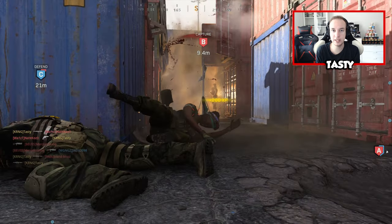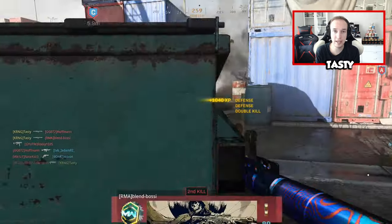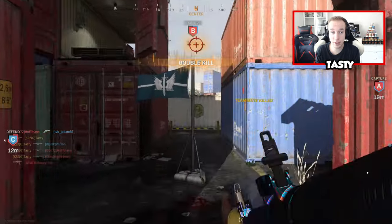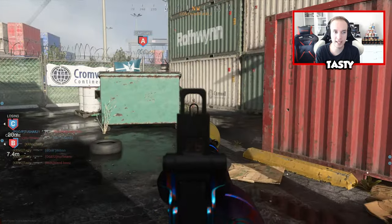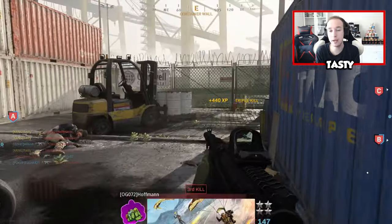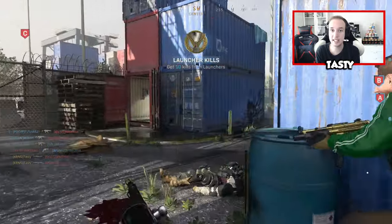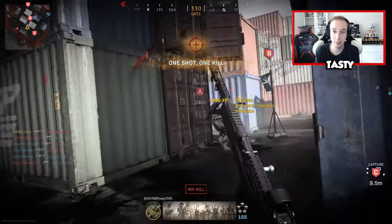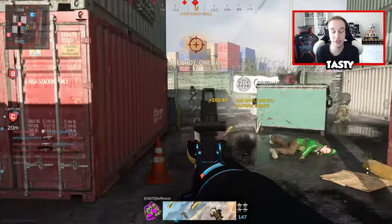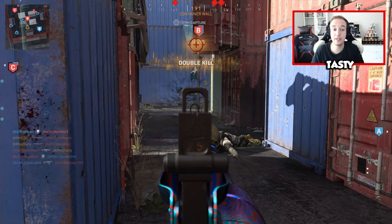As you guys know, there is Shipment 24/7 in the game right now — that's partly why I'm making this video. If you watch it a bit later, Shipment 24/7 might not be available, but it comes back pretty often. There's also Shootout 24/7 which can work, but not as well. As you can see in the gameplay right now, I'm running an RPG on Shipment, and that's why I play Shipment for launchers — it's just way faster than any other map.